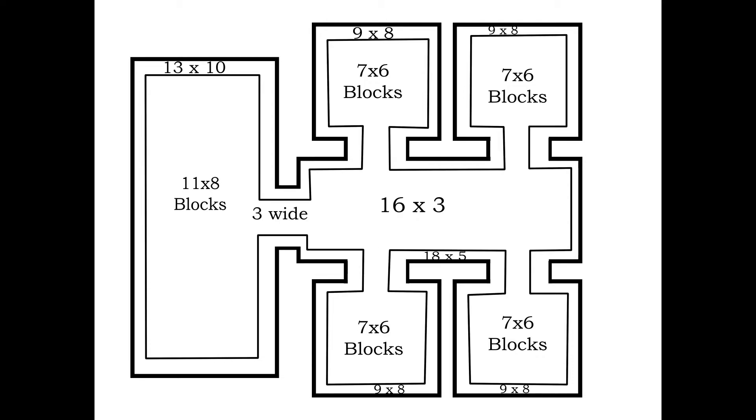It's a little different because I drew this diagram before I started building. The walls are actually supposed to be shared, but it doesn't look like that in the diagram. I just wanted to show you how big each room was. The first room is 13 by 10, then you dig a hole that's 11 by 8 — that's the last room at the very end of the corridor. The corridor will be 18 by 5, and the gap you're going to dig in the middle for the oak planks is 18 by 5. The other rooms are 9 by 8, the gap is 7 by 6, and each doorway is 3 blocks wide.